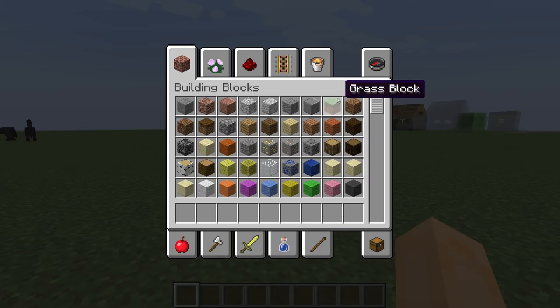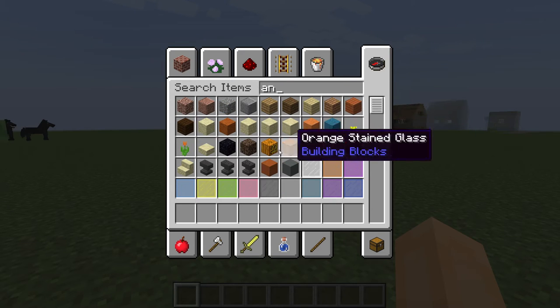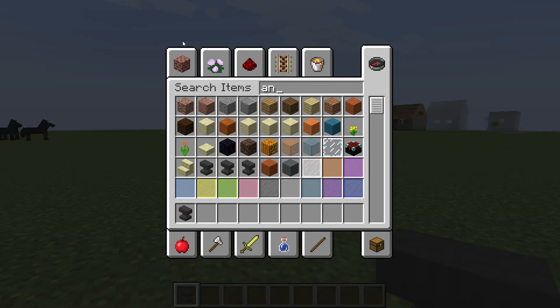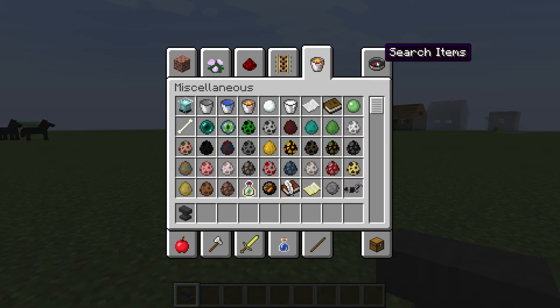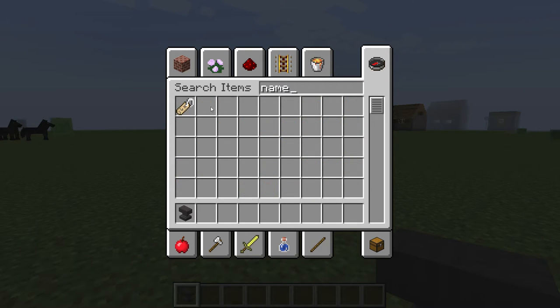First you get an anvil. I'll check it — I don't know where the anvil is. Okay, here we go, we get the anvil. And after that we need a name tag. I don't know where it is.